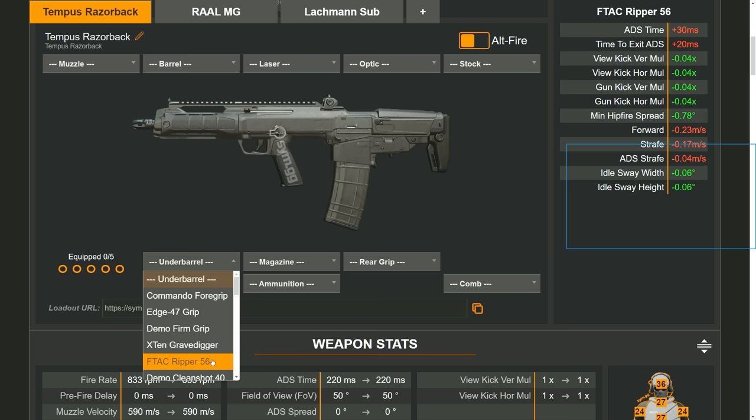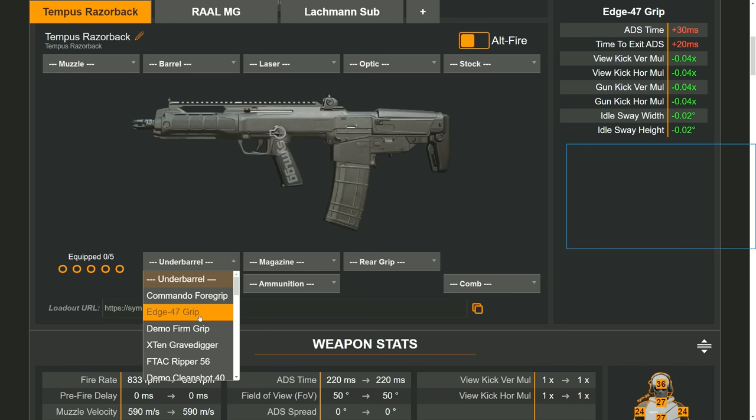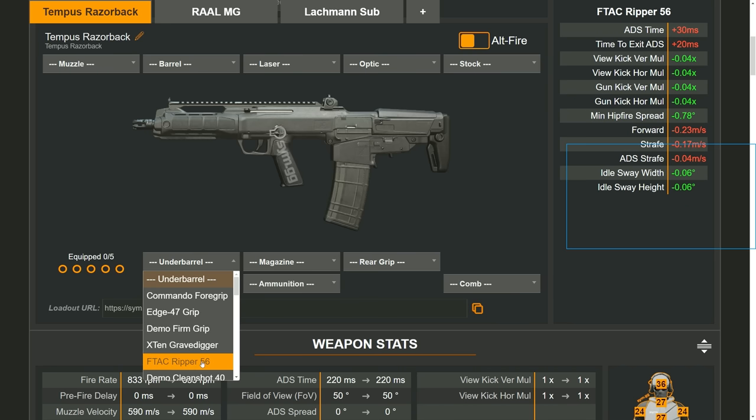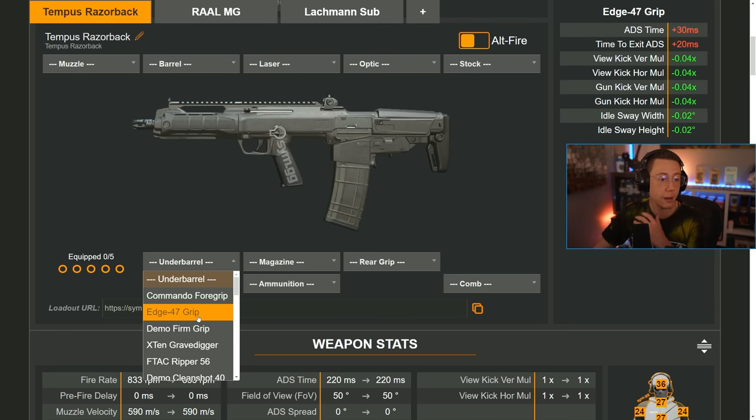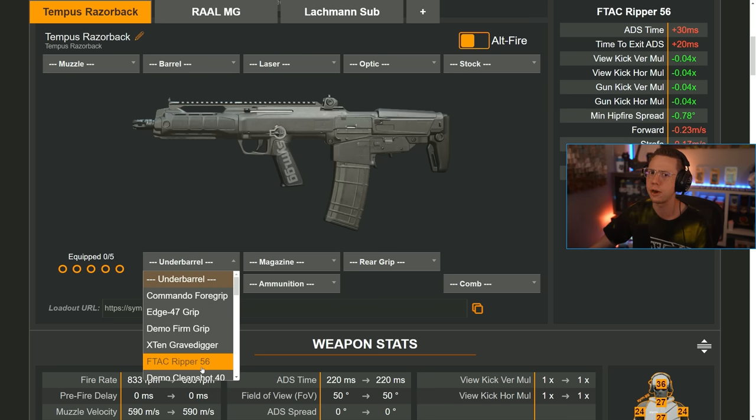The Edge 47 is essentially the same thing as the Ripper 56, just scaled down — fewer pros, not doing as much, but also fewer penalties. You can scale your choice depending on a weapon's difficulty: if it has a lot of sway or recoil, go for the Ripper; if it doesn't have much, the Edge still gives you a nice benefit. So certain grips do different things — you might see plus recoil control on the Ripper and wonder if it's better than your rear grip, and in a way it's not doing as much for physical control but it does more for the actual recoil pattern.